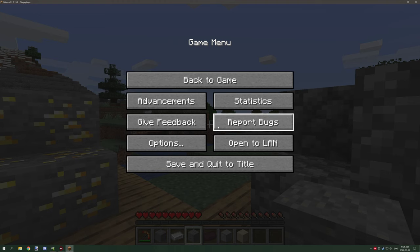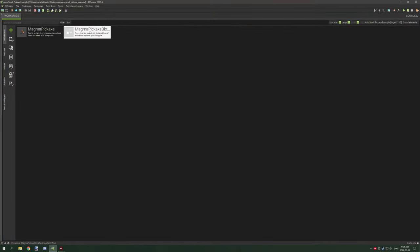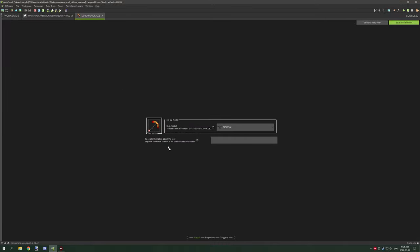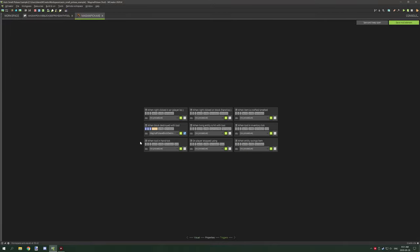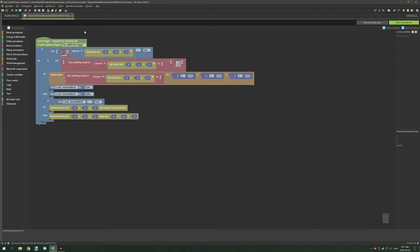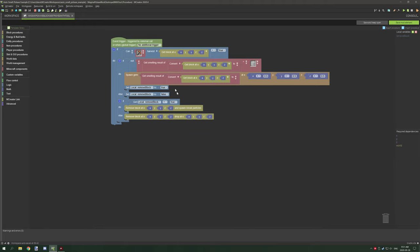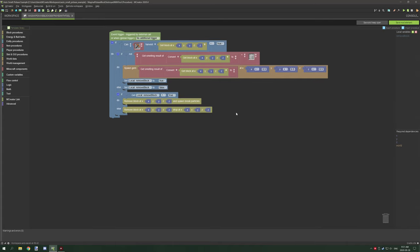So let's hop into MCreator and I will show you the major improvements that I worked on. I'm not going to go into how the tool is set up - the only thing you really need to worry about is when the block is destroyed with the tool. If you want to watch my other tutorial on this particular thing, I'll link to it below.